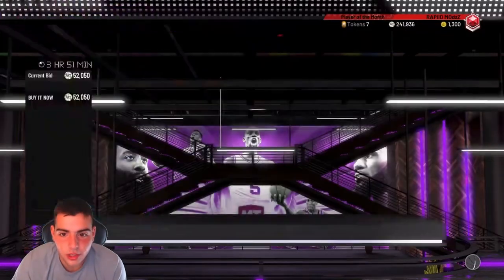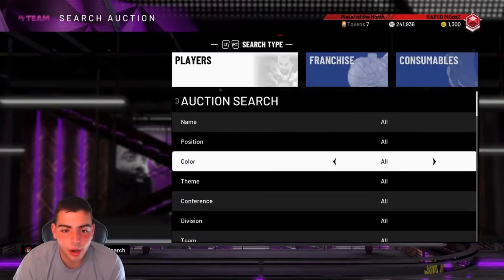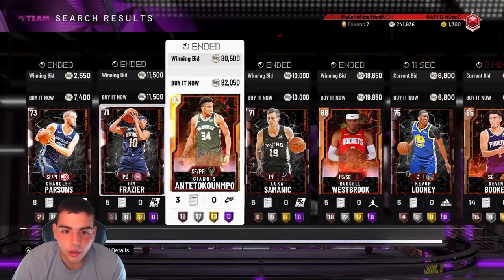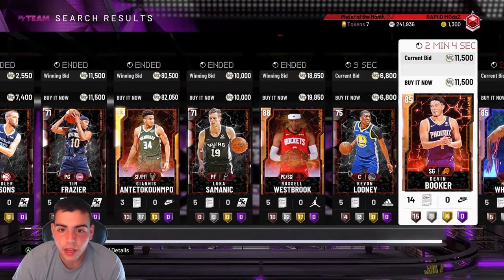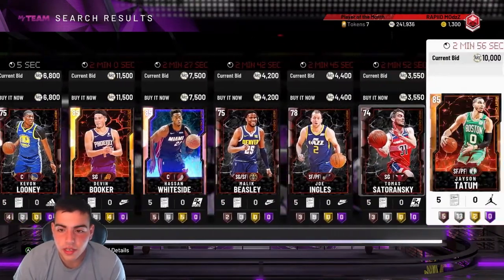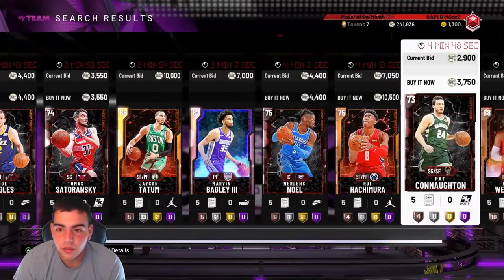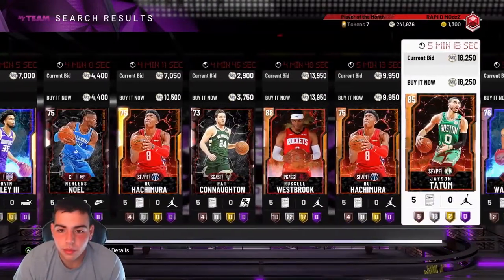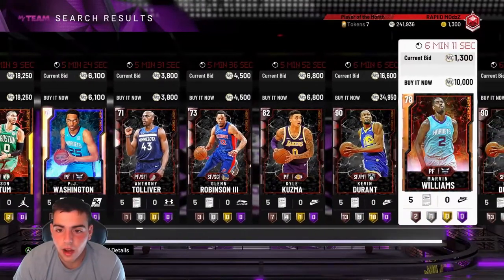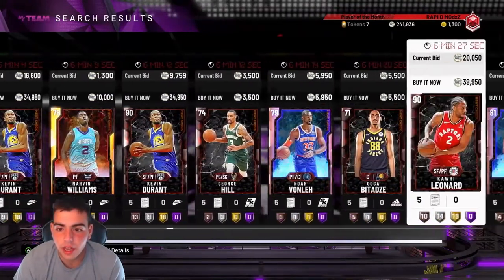Heat check cards might be the method if you watch the NBA a lot. If you know someone has a good matchup, pick them up and hope for the best. When you pay attention to heat checks and the NBA, this is a good time to buy some heat check cards — they could go a ton. I wish I knew Carl Anthony Towns was gonna go off. That Carl Anthony Towns card is straight money — probably one of the best cards in the game. He's at 69k. Hassan Whiteside isn't a bad buy either — he's cheap.